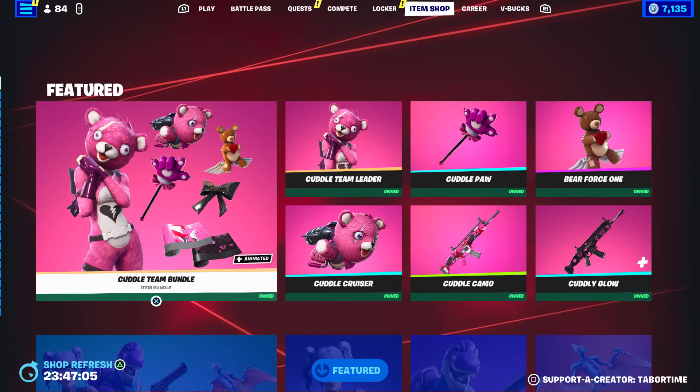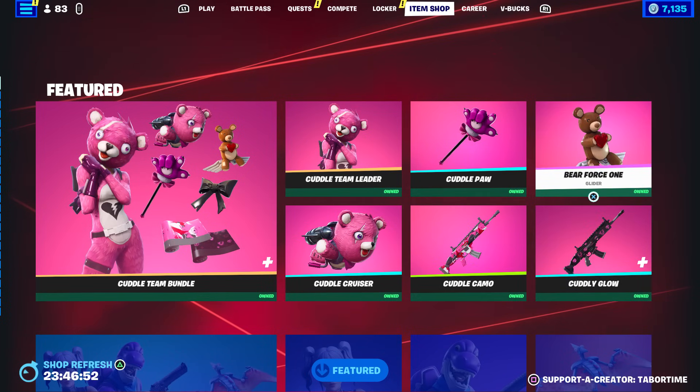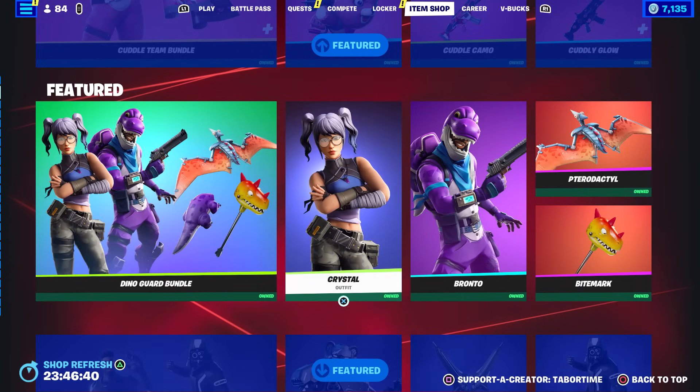Before I do that full gameplay and review — the Cuddle Team Bundle is the top featured item. It includes Cuddle Cruiser, Cuddle Team Leader, Cuddle Paw, Cuddle Camel, Cuddly Glow, and Bear Force One. Surprisingly, this is one of the few bundles that has two gliders — pretty cool.